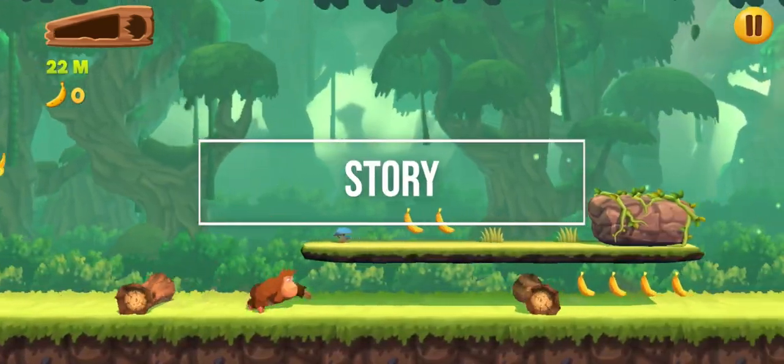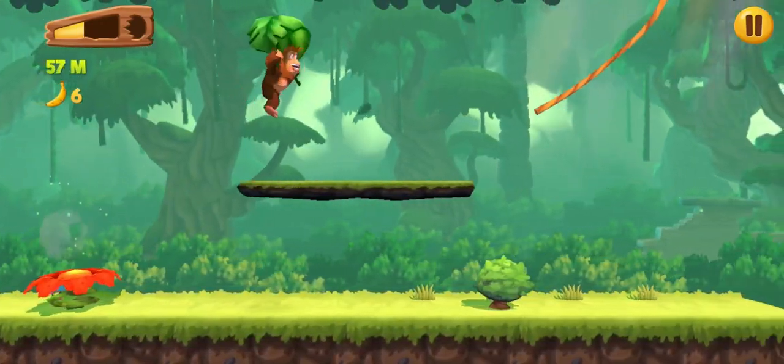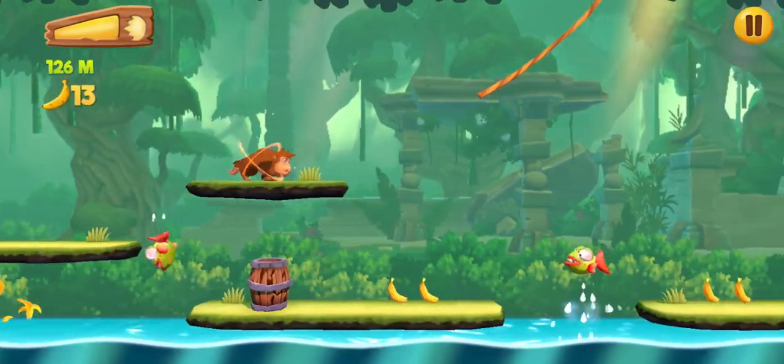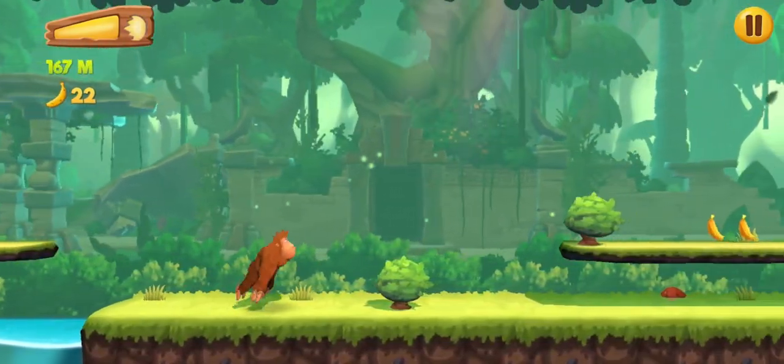Story-wise, despite being categorized as an adventure game, this feels lacking in such elements, which is pretty much obvious for a runner game. What Kong has been running from at the start of each run is a pile of banana peels that came crashing down,